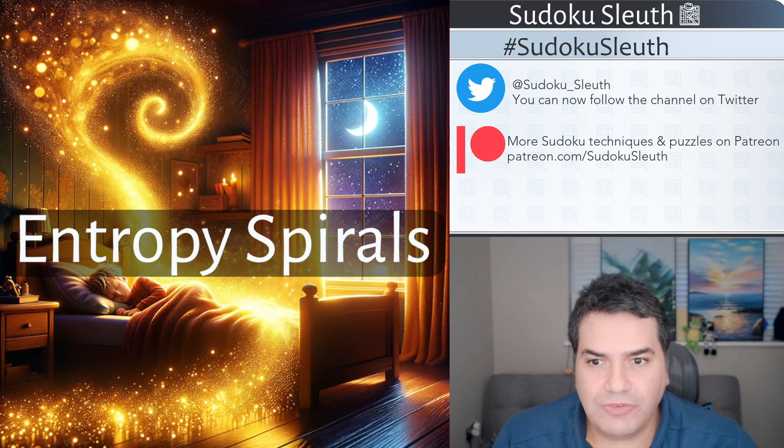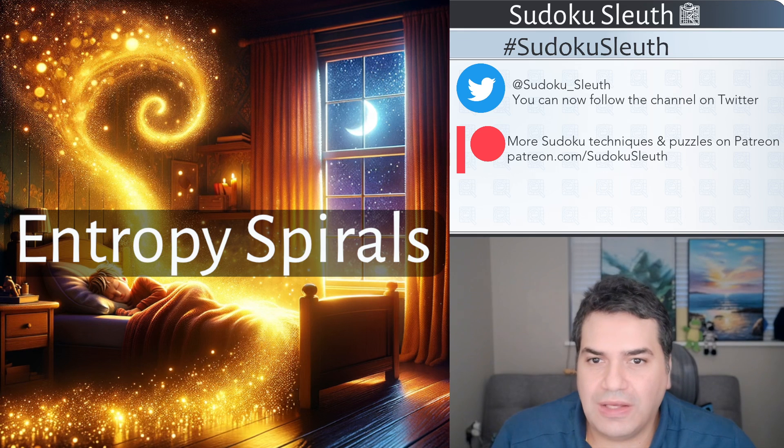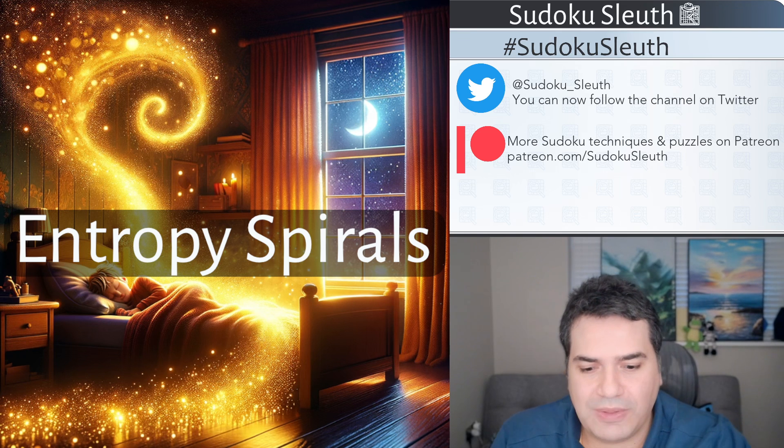Hello and welcome back — it's puzzle time with Sudoku Sleuth, and today we're playing Entropy Spirals. Trying to represent entropy in thumbnails is always a challenge — how do you represent chaos without making it too serious or depressing? My attempt is essentially stardust coming in through a bedroom window, creating little spirals and magical dust. That's my attempt — I think it's pretty good. Let's take a look at today's puzzle.